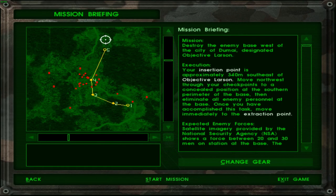Let's go ahead and check what this mission is about. Whoa, that's a lot of enemy forces and there seems to be an actual river flowing through the city — unless this is a road. I think it's a road. These are the water bodies. Anyway — destroy the enemy base west of the city to my designated objective Blossom.